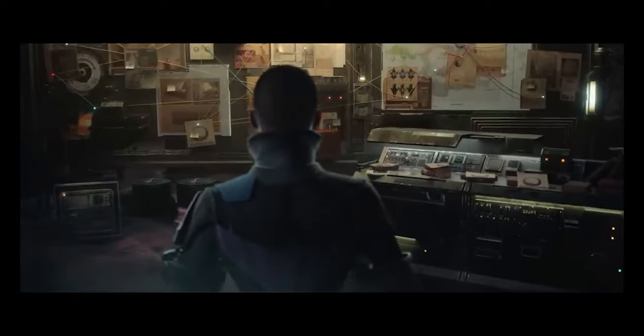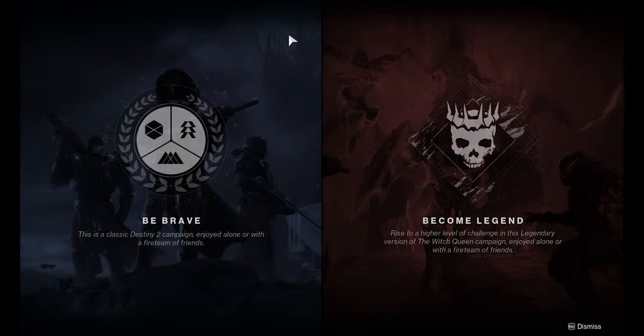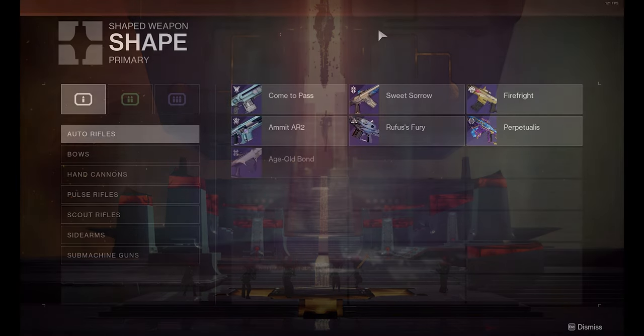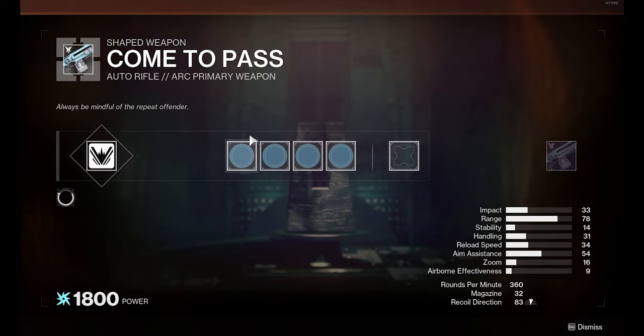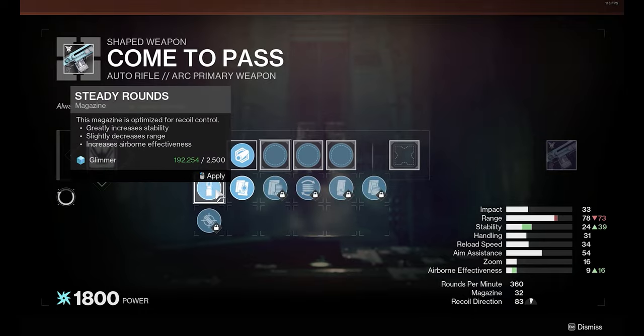The next expansion is the Witch Queen, which came just a year before Lightfall's release. It also has its legendary and normal campaign to help boost your leveling. It has the Savathun's Throne World destination, the Vow of the Disciple raid, and gives you access to weapon crafting — a new key component to upgrade your weaponry with enhanced perks that you can choose to your liking once you use the gun.